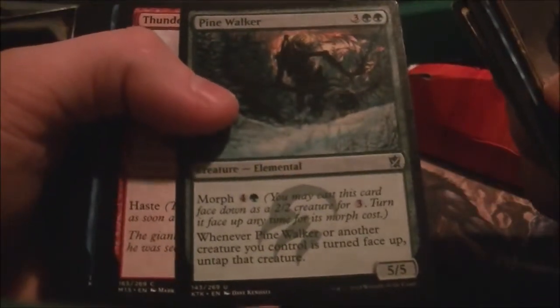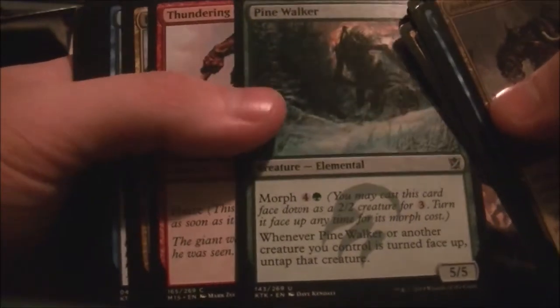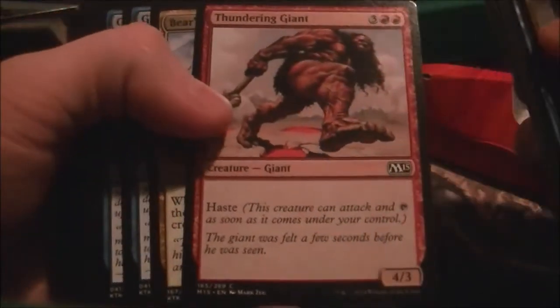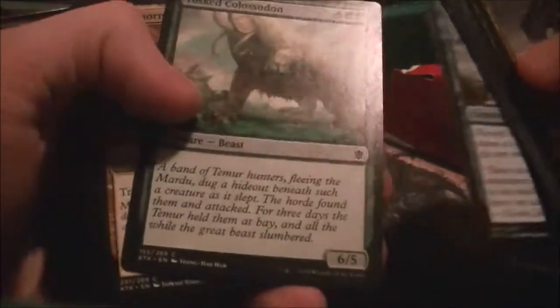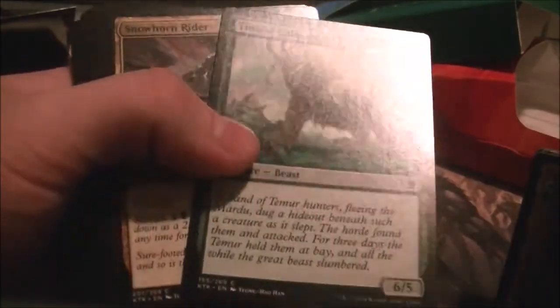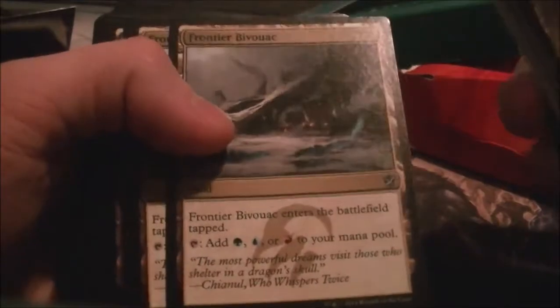You got a Pine Walker with Morph — when it's turned face up, untap that creature. You got Thundering Giant, the hasty dude. You got Bear's Companion, makes some bears. Glacial Stalker. So basically this deck is just beefy dudes and then attack with the beefy dudes, stuff like that. Not bad if you like that sort of stuff. And of course, Longhorn Riders, some Woolly Loxodons.